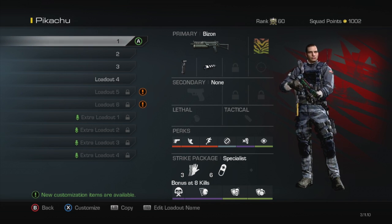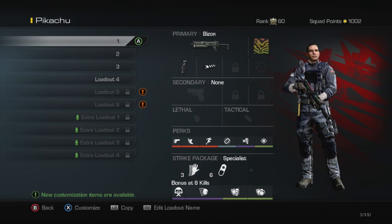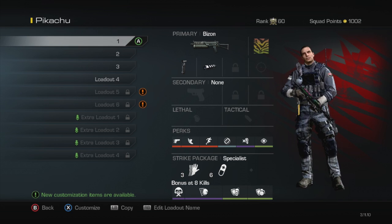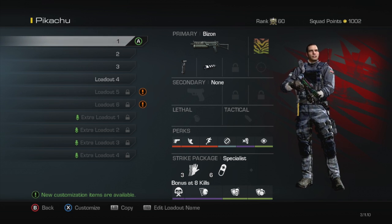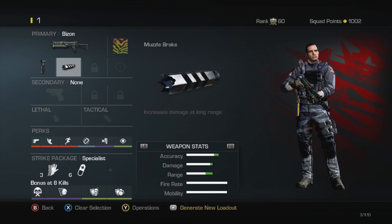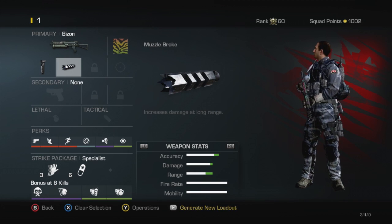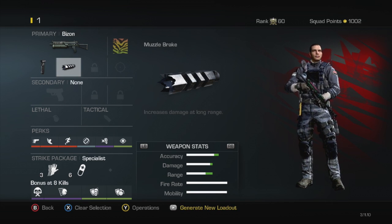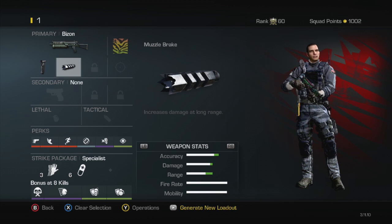The first one is just a slaying class — that's just a class if I was going to quickly go make a class for a submachine gun for the Bison. So it's the Bison with the grip and the muzzle brake. I found that to be the best. I haven't played with the Bison since the update a couple days ago, so I'm not sure how it plays. But these are the attachments I used back before the update when it was really overpowered — the muzzle brake and the grip.